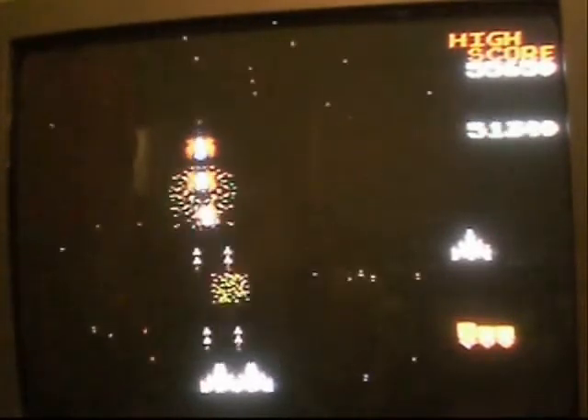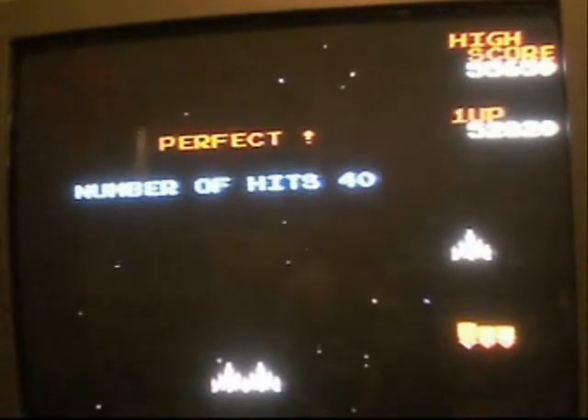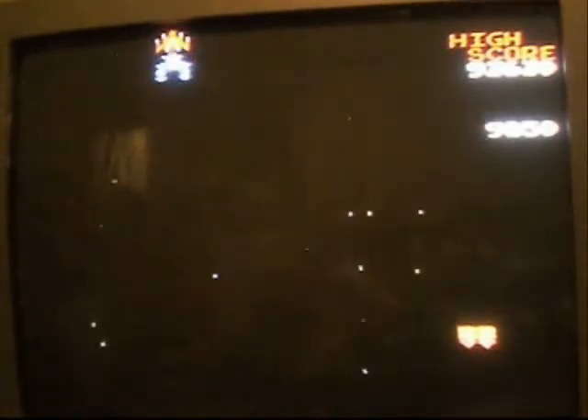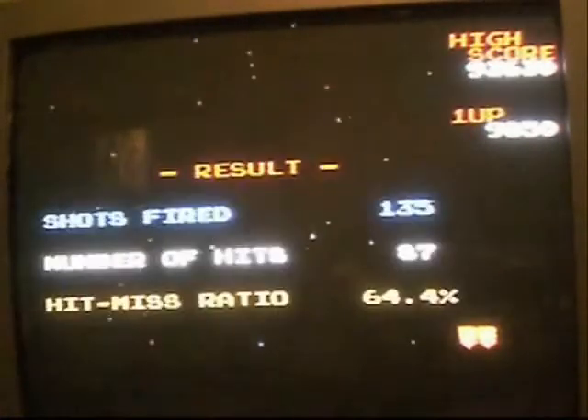With two ships, challenging stages become much easier — you can take out way more enemies with a lot less effort since you have four bullets on the screen at a time. Unfortunately, the drawback is that you take up twice as much width, so it's a lot harder to defend, especially on later stages where there are more enemies, more projectiles, and everything moves fast. Also, if you happen to shoot your captured fighter while other enemies are on screen, it'll disappear and you've basically destroyed your own ship — that was a life lost. And if you get captured with no ships left, the game's over.